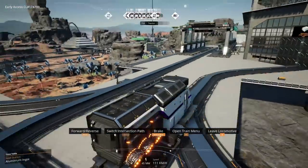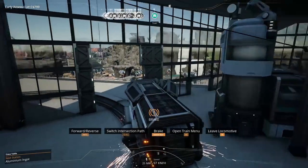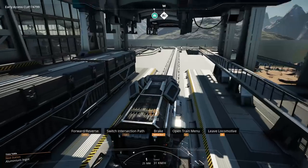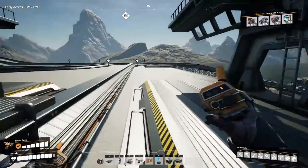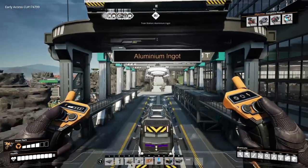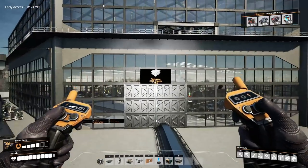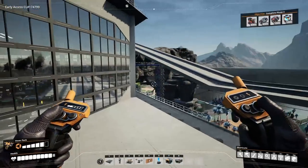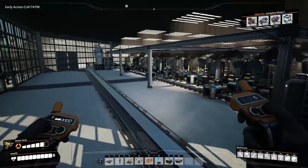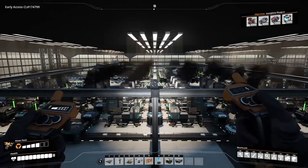Here we are arriving at our location - this is of course a train service station for aluminium ingots. This factory is sponsored by Tekevaro and it's built over on Twitch. If you're interested in seeing me build these kind of things, come on over to Twitch at twitch.tv/nilos - I stream almost every evening at 8 PM Central European Time, with Satisfactory on Tuesdays, Thursdays, and Sundays.